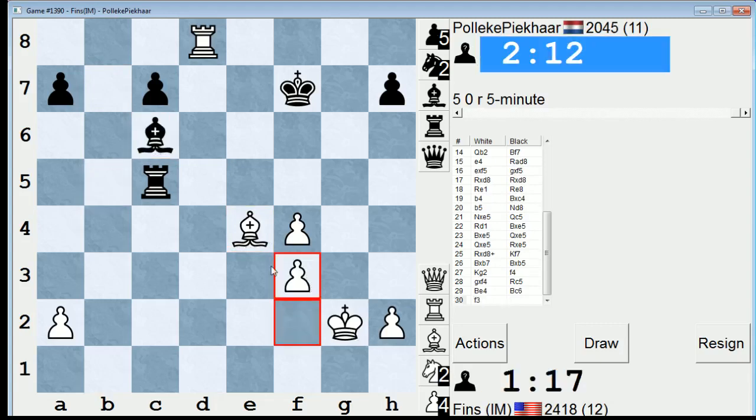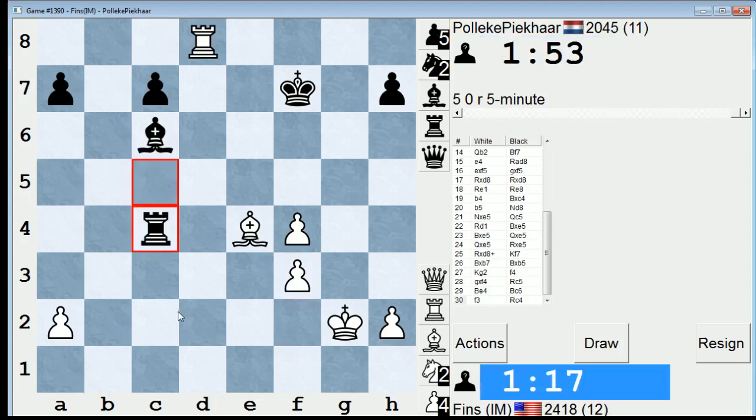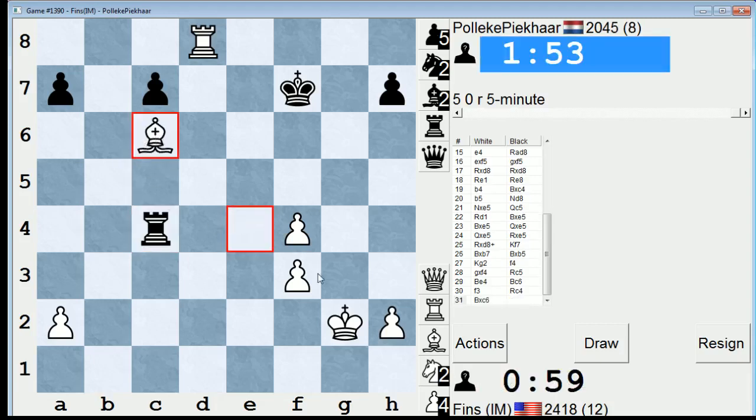If he takes, I'm happy with that. Next move I'm gonna go King G3. If he really wants to trade, he's gotta help me straighten out my pawns. So I'm looking at a line like Bishop takes Bishop, F takes E4, Rook C2 check. He does that — that's interesting. I can just take here, but then he wins F4. Okay, fine, I give in.